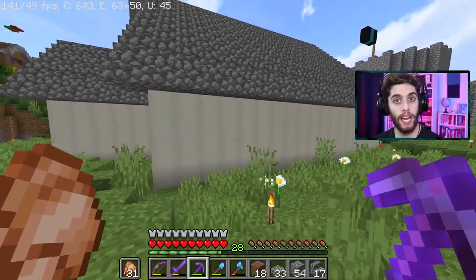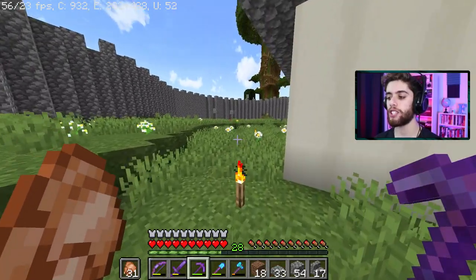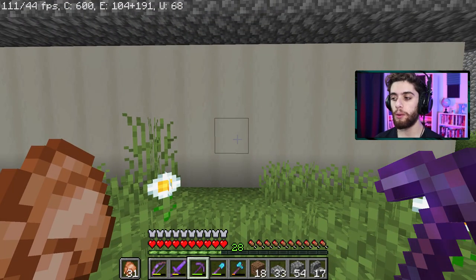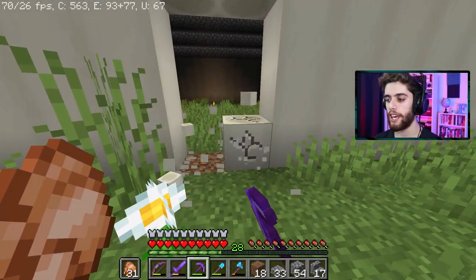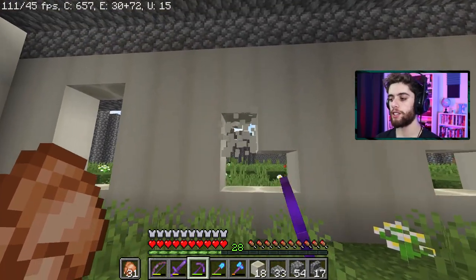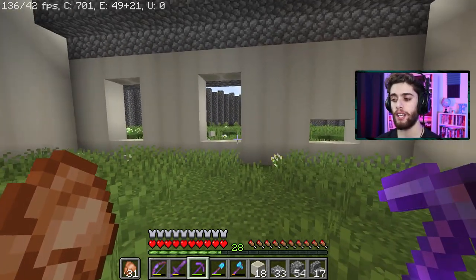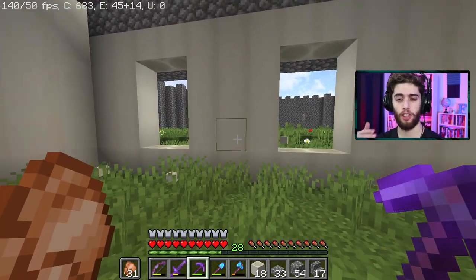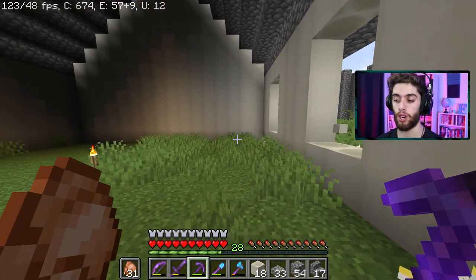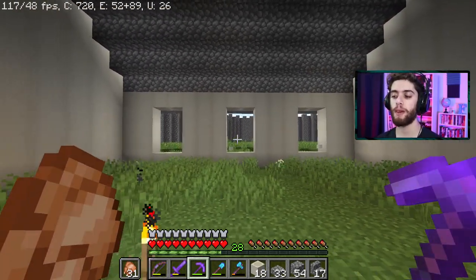Now for the final outside touches — I want to put in stained glass windows because every church uses stained glass. On the sides I'm just going to break in big holes and put stained glass in. The spacing will be a little bit weird because stupid Farzee didn't really think about building the length of the building the correct amount. The windows might not be perfectly spaced out, but I think it's good.